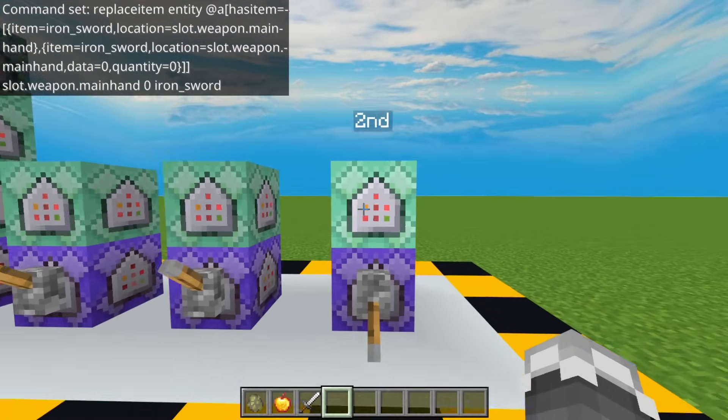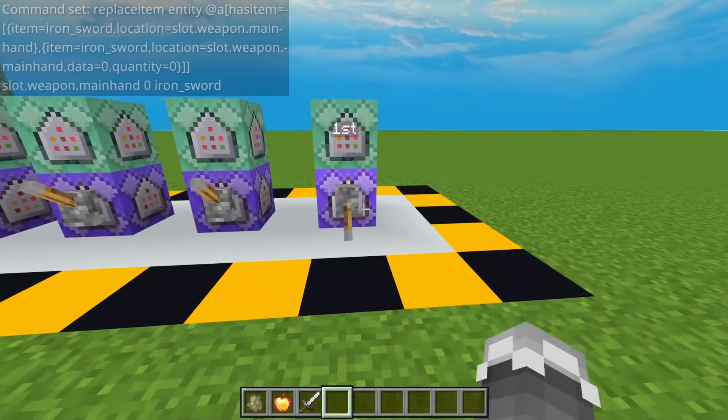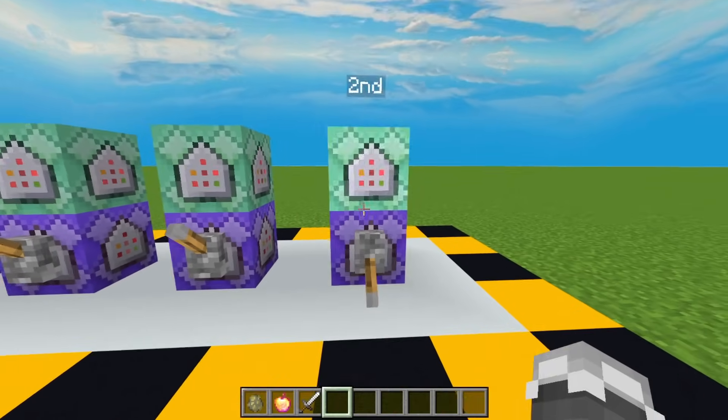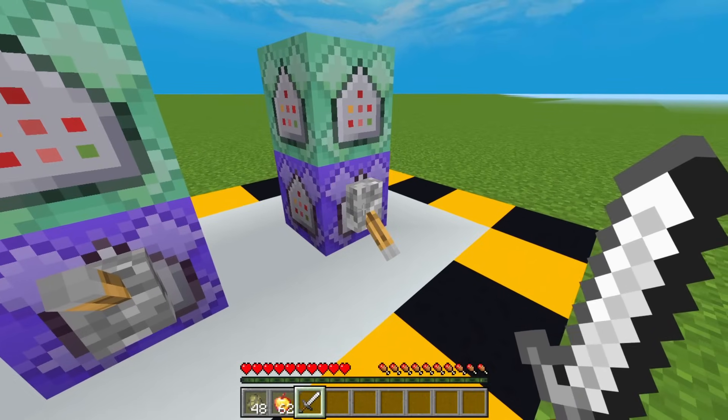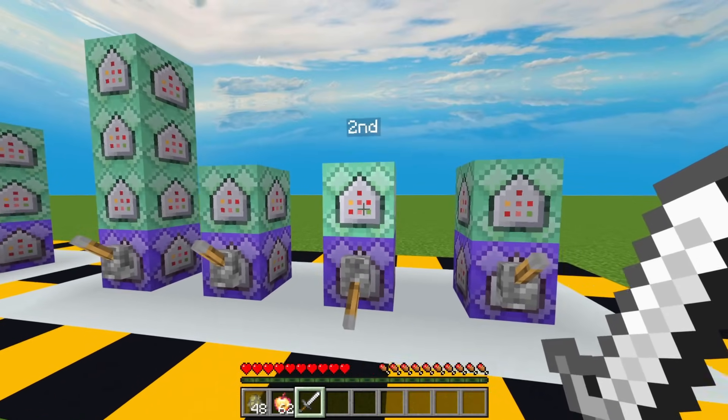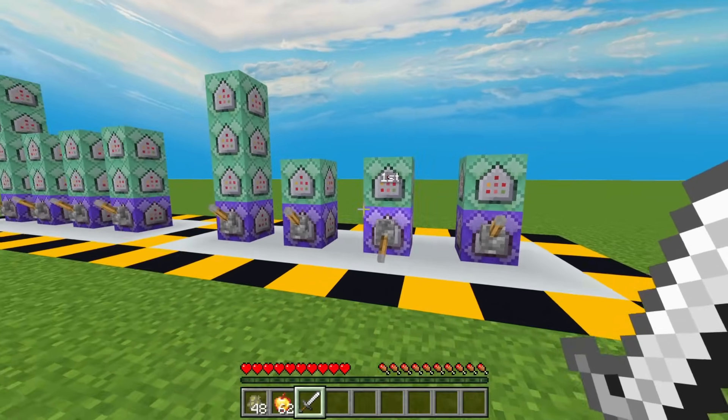That's how easy it is to make a hit detection mechanic using sword. But take note, this hit detection mechanic will only work for players that are in survival or adventure mode. Now on to the next example — instead of displaying a text, this one will make the sword produce a particle effect.